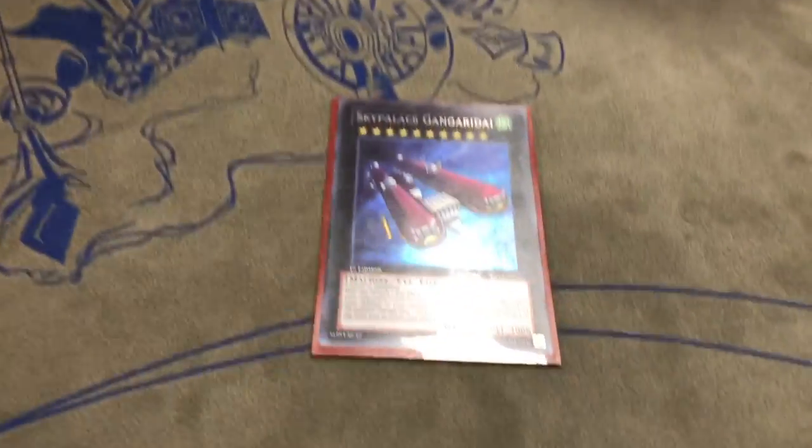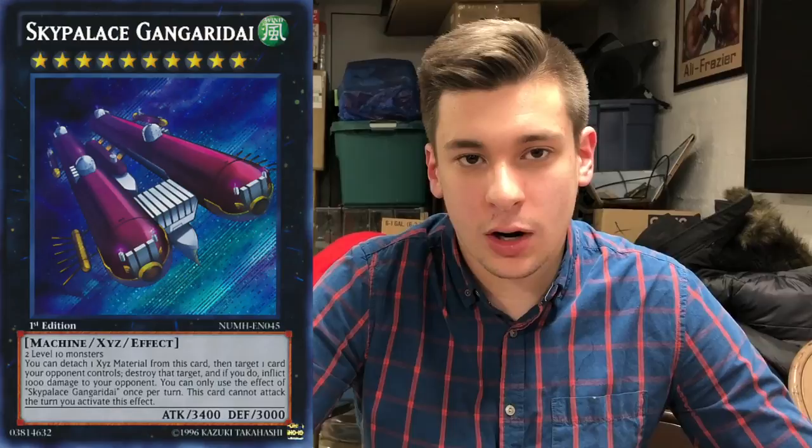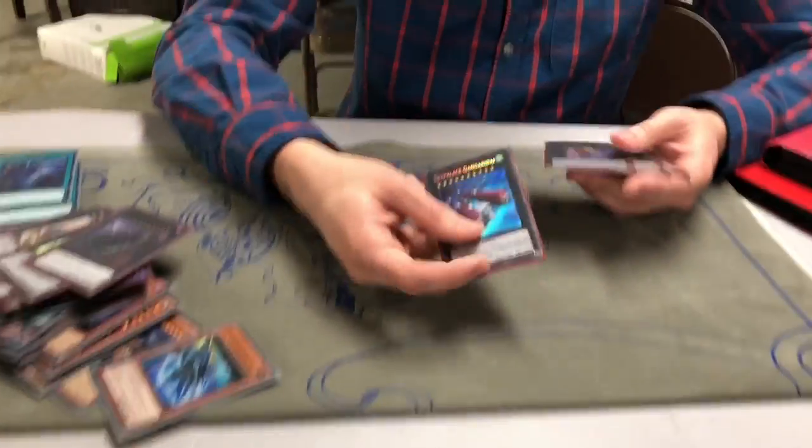Sky Palette's Gangdurai — he's a rank 10 machine, so you can summon the boss on top of him. His effect: you can detach one card, pop a card, and inflict 1,000 damage to your opponent. It can't attack the turn you use that effect, but it doesn't matter because you're going straight into the rank 11. And if he has Derrick Crane under him, you pop two cards. So it's literally just board clearing into your win condition.